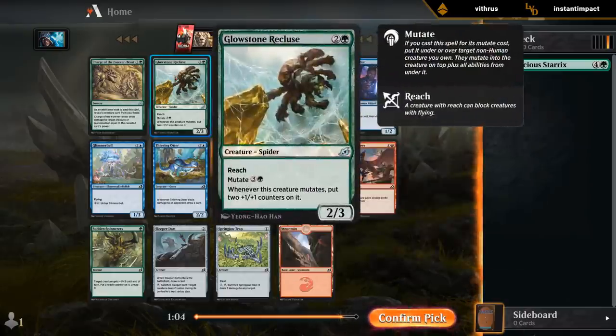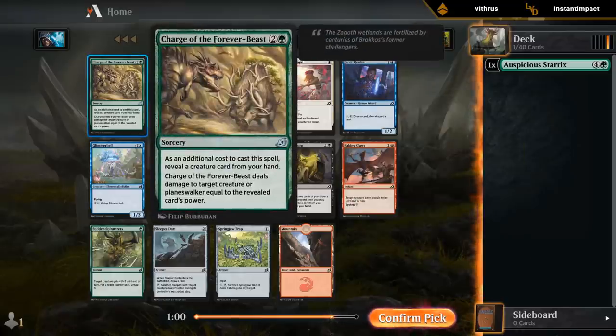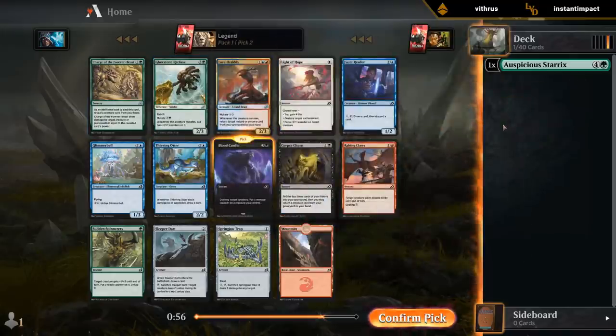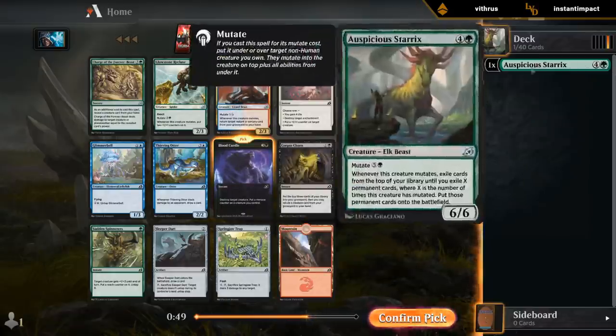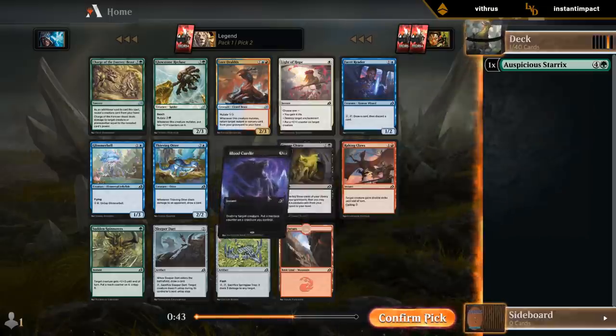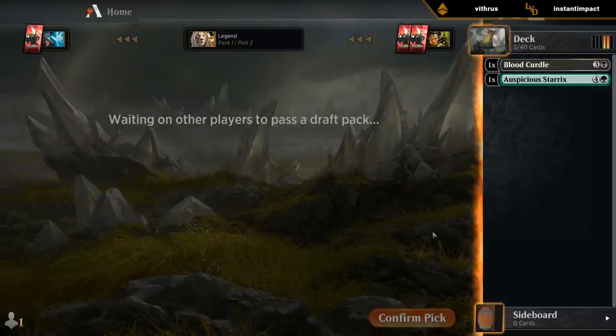I don't think I can pass up on Bloodcurdle, sadly, but Recluse would have been nice with the Sterics. Charge is also quite good, but I think Curdle is still quite a bit better than Charge as a more reliable removal spell. We probably want to be black-green anyways if we're going to mutate — maybe Sultai for a bit of blue — but yeah, Bloodcurdle is just too good.